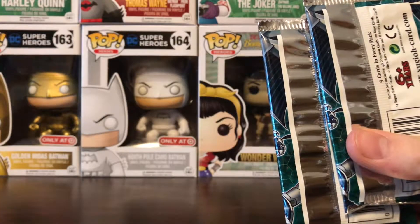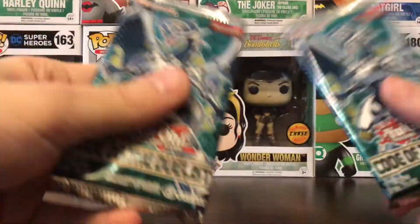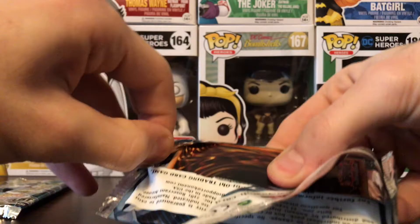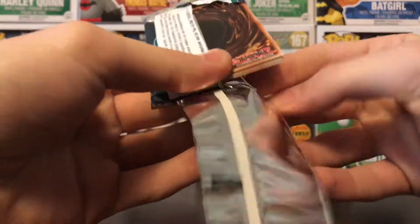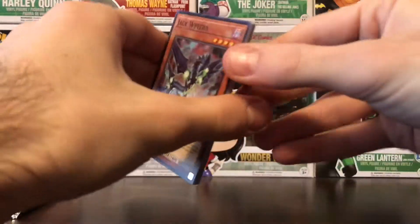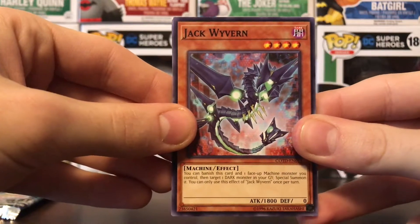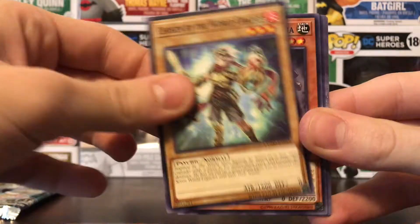Four booster boxes — separating them into five videos each. The first video you saw the first pack; I'll just be opening up these two packs left. I was saying how from my previous Yu-Gi-Oh extravaganza, the highest rarity I had gotten was Spellbook of Knowledge at 15 dollars; the rest were just kind of there.